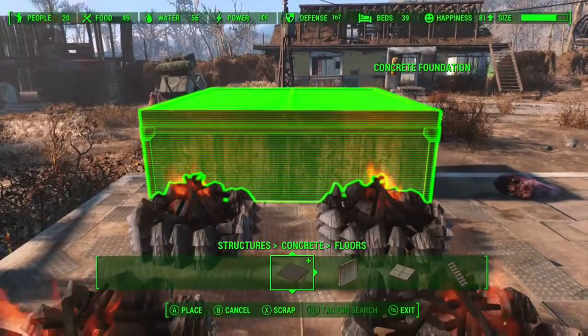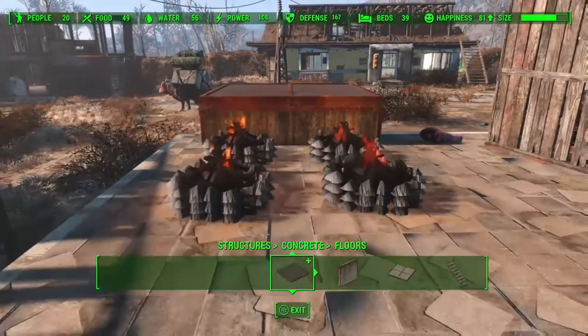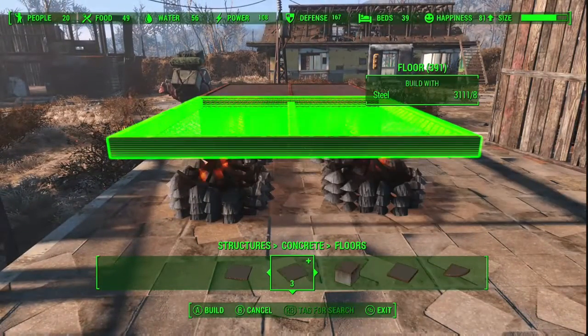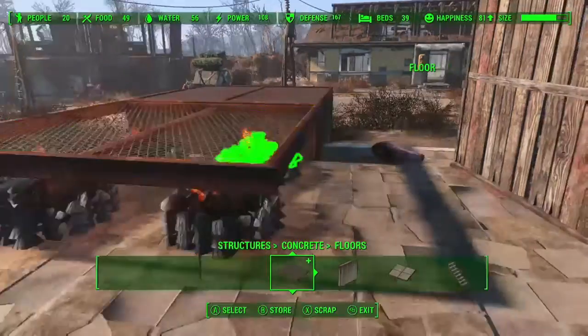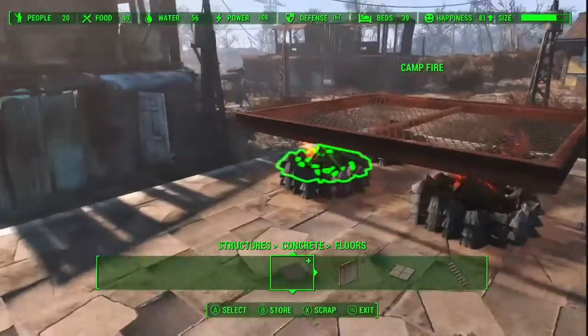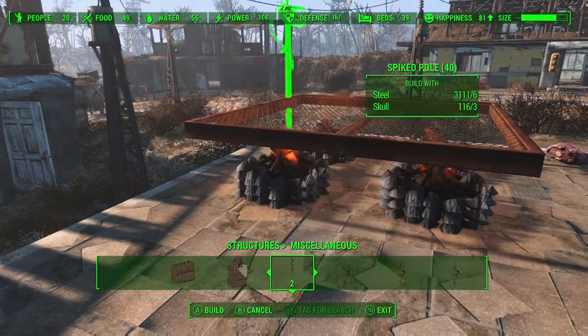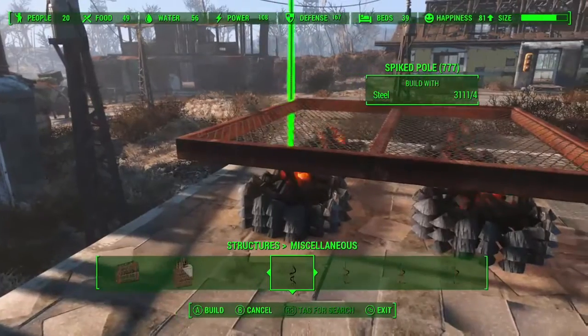I'm going to adjust the height of that. Then I'll put in the mesh concrete floor from the concrete menu and get rid of the foundation. So now we've got a barbecue, and the ends need support of course.